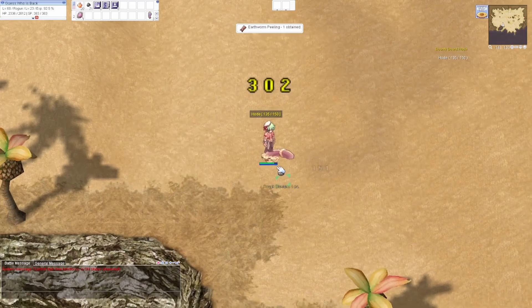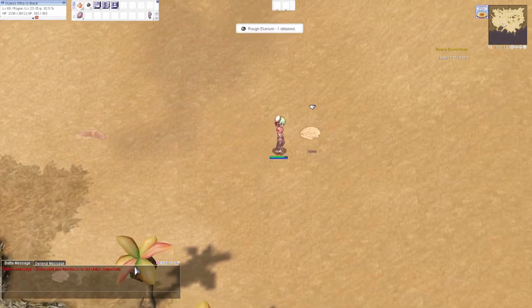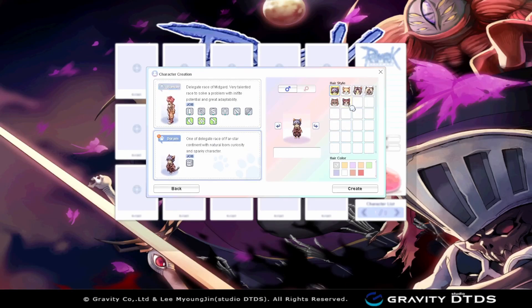But first, I want to go over some mistakes that I made in the previous video. First, I forgot to mention that Gravity released a new race and class in 2017: the Doram and their exclusive Summoner class.